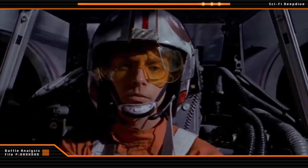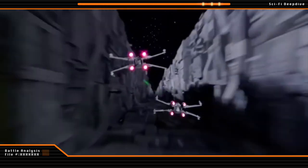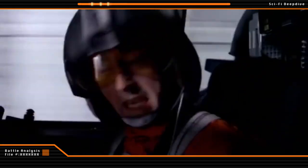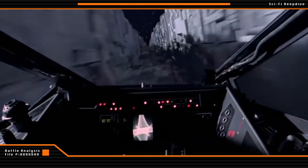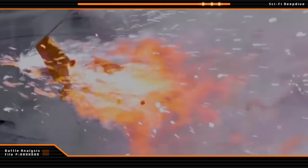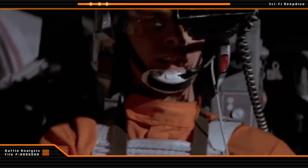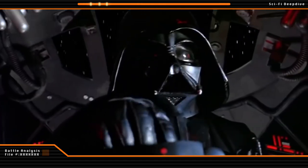He was flanked by Red 2, Wedge Antilles, and Red 3, Biggs Darklighter. With Vader's TIEs having pulled out of the trench to pursue the first squadron, they made good progress before the arrival of Darth Vader's TIE Fighters. However, Vader was able to eventually swing in behind, take out Biggs Darklighter, and force Wedge Antilles to wave off, leaving Luke Skywalker as the only remaining Rebel pilot on track to take a shot at the thermal exhaust port.